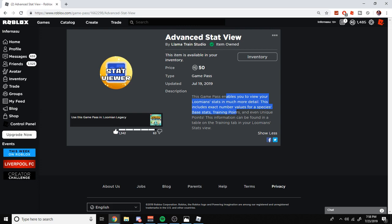Training points are what you're gonna need because EV training in this game is basically training points, so you're gonna need this. It's just 50 Robux, so I highly recommend getting this game pass if you're going for competitive play or PvP. If you want to destroy your friends, you're gonna need this game pass.